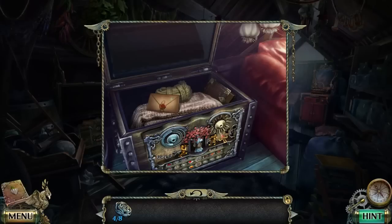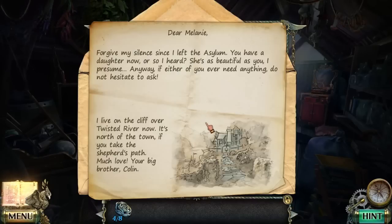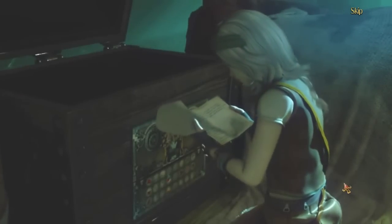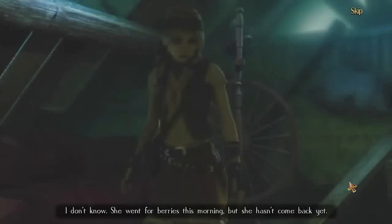I'm trying to remember which Dark Parables it was. It was a couple Dark Parables ago. Can't remember exactly. It was really good. Dear Melanie, forgive my silence since I left the asylum. You have a daughter now, or so I heard. She's as beautiful as you I presume. Anyway, if either of you ever need anything do not hesitate to ask. I live on the cliff over the twisted river now, it's north of the town. If you take the shepherd's path. Much love, your big brother Colin. Bring him here. Where's your daughter? Speak.